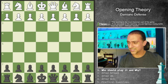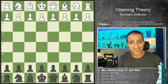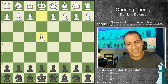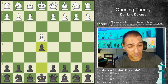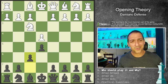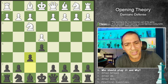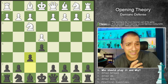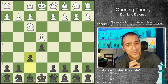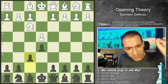The Damiano's defense is an opening that we don't play at the highest level, but it's very interesting. It is played by black: you start with e4, e5, and after knight f3, you play f6. Normally beginners play this kind of move and they lose quickly. If we evaluate with an engine, this is a suspicious opening. But we have always the 'but.' First point: who should play it and why?